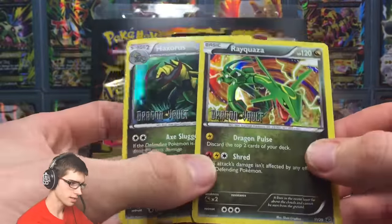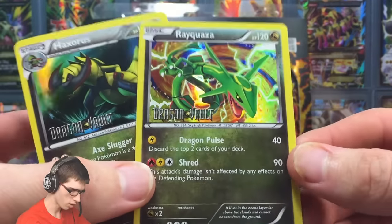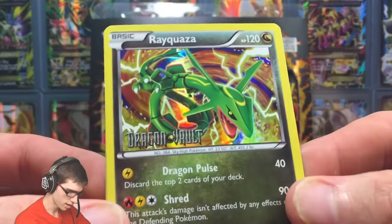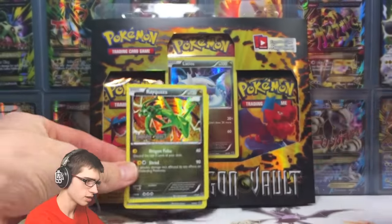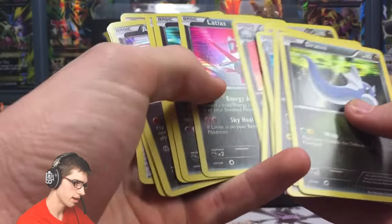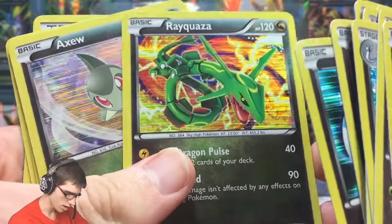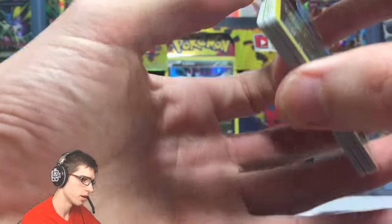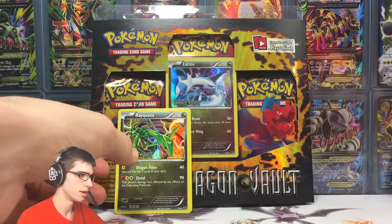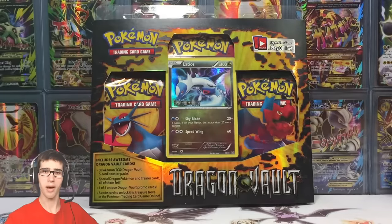You can see the holo foil is like an XY styled holo foil, and that's what makes these different to the ones in the set. For example, this Rayquaza has a nice glossy shiny holo, whereas in the set itself — which I'm trying to complete by opening these blisters — the Rayquaza has that liney foil pattern, the black and white styled foil pattern. I just thought I'd point that out so you guys knew the difference.